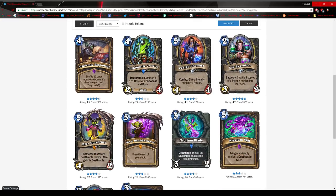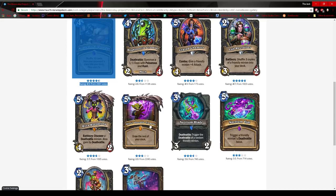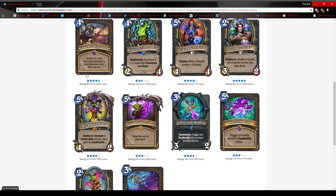Now Rogue. Academic Espionage is an awesome card. Will it see play? I'm honestly not sure, but I don't even want to call this a value card — you can just use it on its own, draw a bunch of cards, and it's good. Myra's Unstable Element plus Academic Espionage is great. I'm just not sure how to build around it.